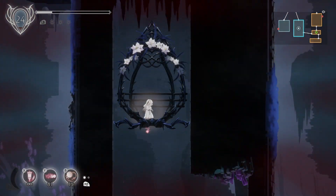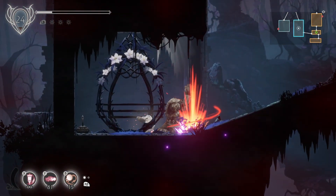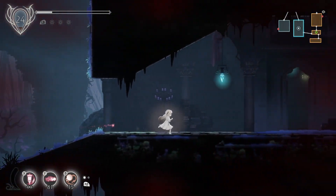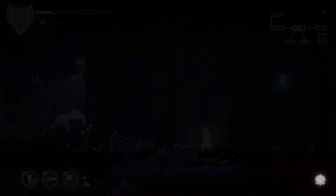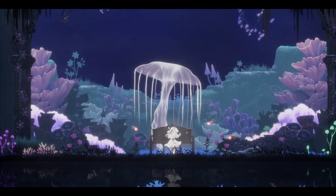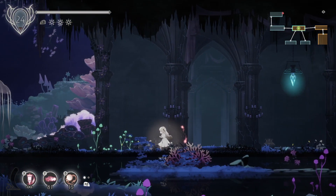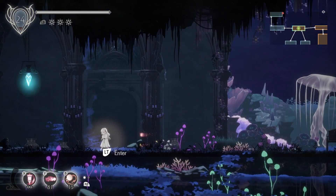There's another thing that I got last time that I didn't use very well — I have a combo attack for Gerard, and I just didn't realize last time that I had it until I was watching myself play afterward. There's something in that room that we still haven't gotten. I'm going to rest at this bench, though, and come back later when we have more movement abilities.